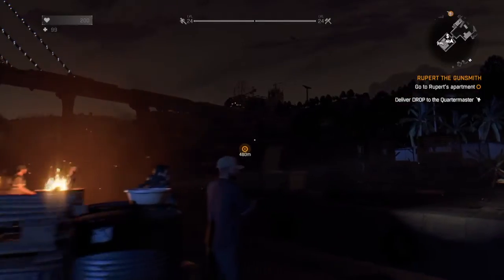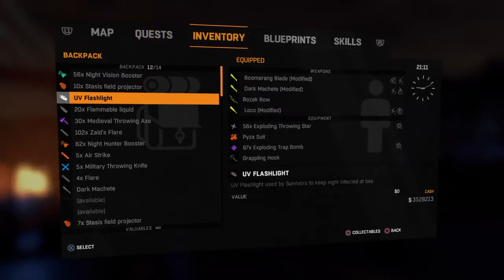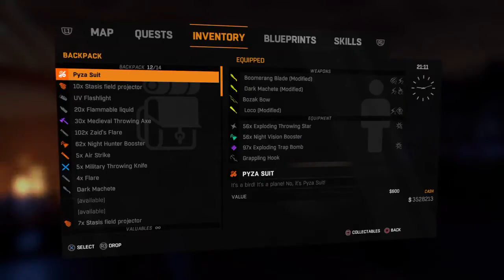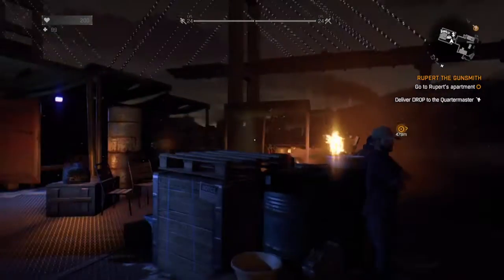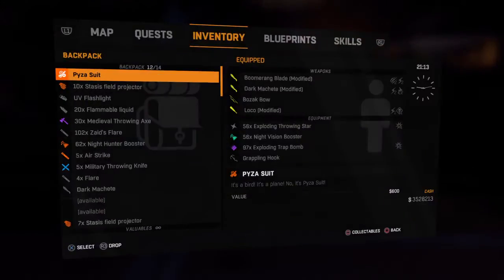And that's where we have to go — friggin' 480 meters away from here. Let's get ready for this. I usually like to run with my night vision up, to be honest. I don't like to hold out my flashlight because I feel like it attracts zombies. So what I do, I just drink a night vision booster and run around. UV flashlight? I'm not planning on getting caught, so nah. Okay, so we're good.